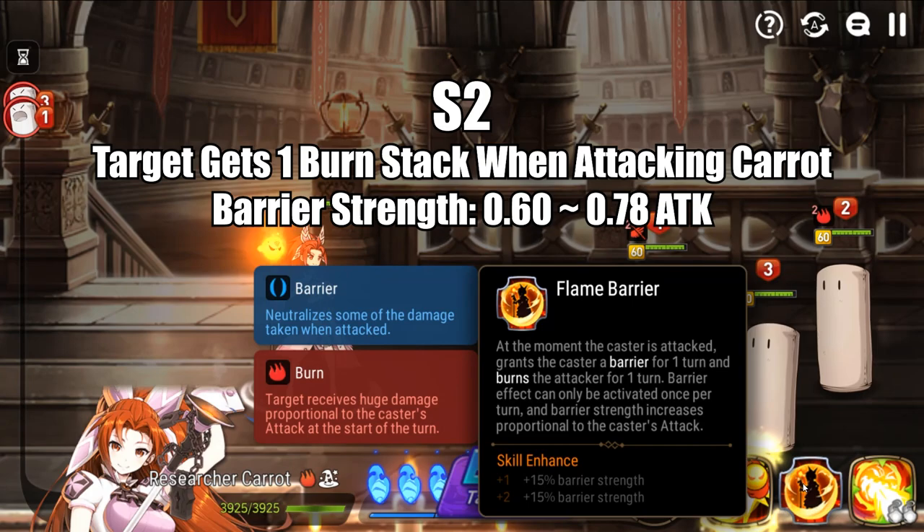Her S2 is a passive called Flame Barrier, which when she's attacked places a burn stack on the attacker and grants her a huge barrier equal to 60 to 78% of her attack based on skill enhance. This skill can trigger only once per turn. Because it only triggers once per turn, if you build her fast to cycle turns quickly, this shield will be up more often. If her attack is built sky high, the barrier is absolutely massive. In both cases, it makes this character very difficult to kill unless you outright one-shot her.